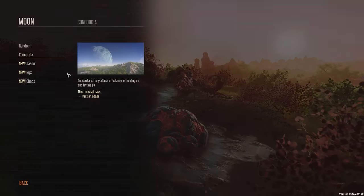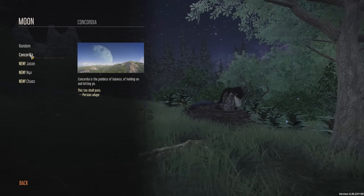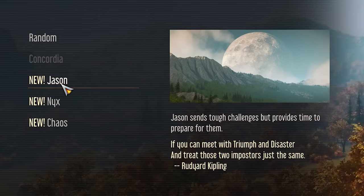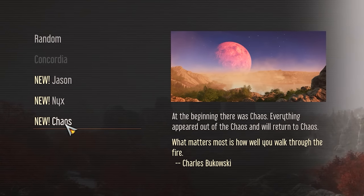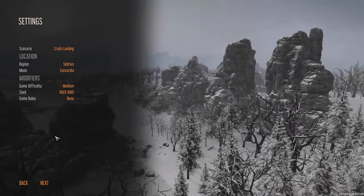And then we have Moons. Moons may seem like a weird thing to choose, but they're kind of like the storytellers from other similar games. We have Concordia, the goddess of balance. We have Jason, which sends tough challenges but gives you enough time to prepare for them. We have Nyx, which makes scary things happen at night. And then finally, Chaos, where everything gets absolutely randomized. Again, sounds kind of familiar.